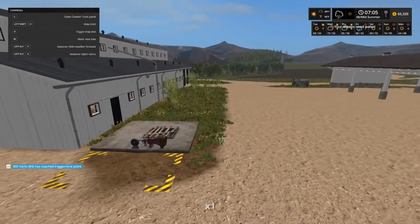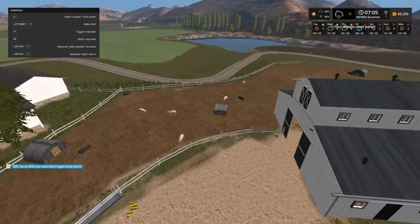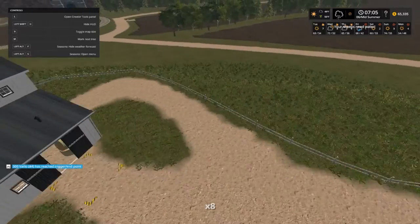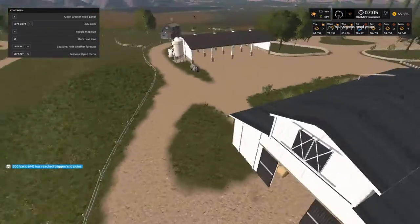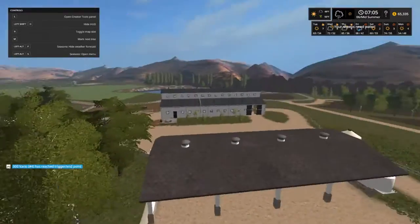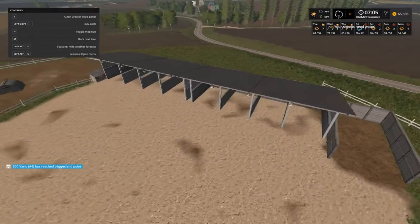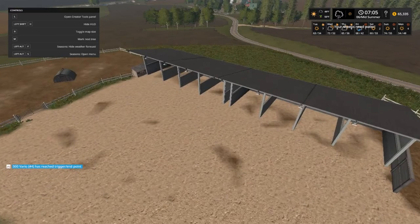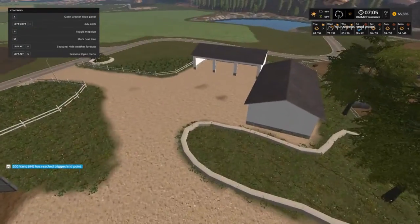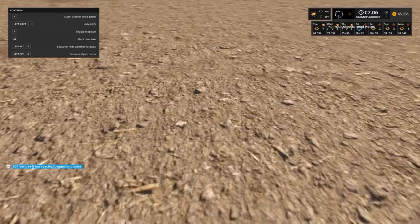I can actually fly around without having to use my chainsaw. I'm just looking around here to see where our manure pit is — there it is, over here. That's where our manure will be. I'm just trying to get an idea of where to put things.